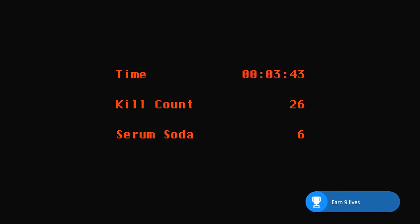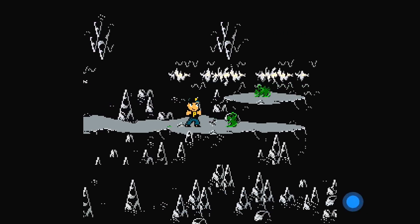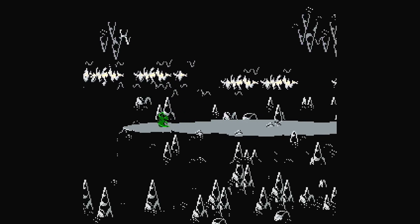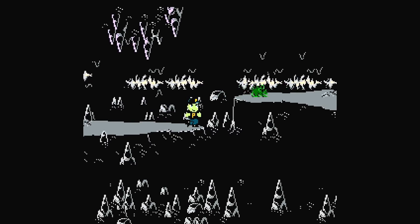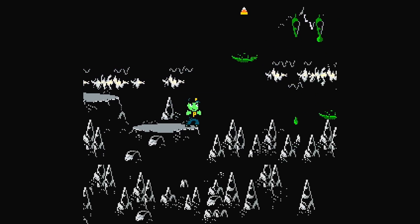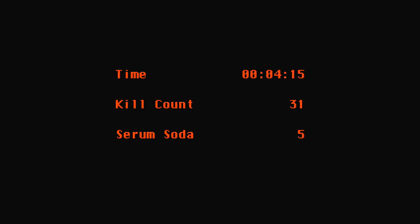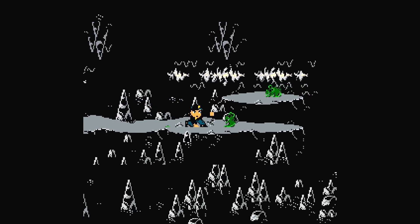Every time you die, you'll get a screen that says 'serum soda' — that's the amount of lives you have. Currently I have six lives. If you do this correctly, you can get all 10 of your lives without having a game over. The only problem is there's a chance you might not make it to the life. Basically, all you want to do is try to get to the life I showed you a total of 10 times, and if done correctly, you'll get all 10 lives within the five lives you start with. If not, it's fine — you can just sprint back to this area and you should be good to go.